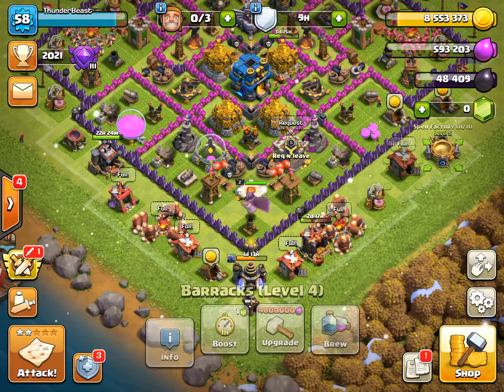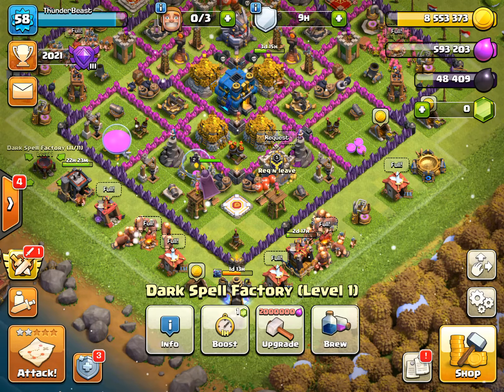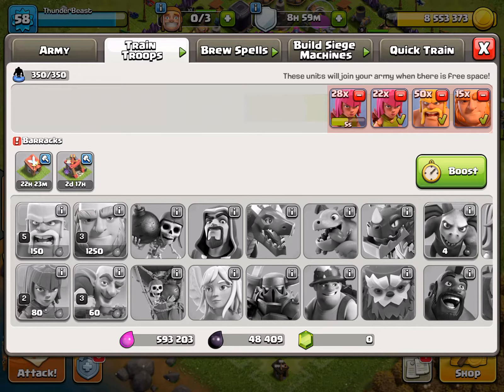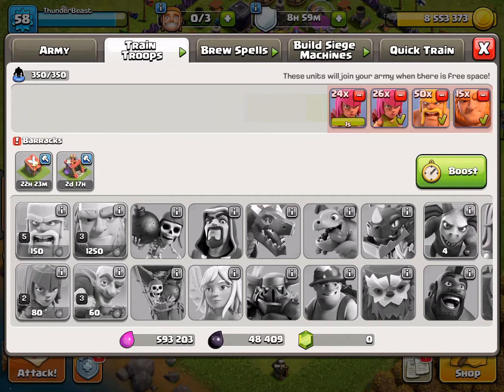That's how you stay safe from electro dragons. Now, one strategy I've personally tried that's great is GiBArch — giants, barbarians, and archers. Giants are great for their hit points and ability to target defenses. Barbarians are great for housing space efficiency — their damage is low at 23 each, but 100 barbarians together deal 2,300 damage. Archers add great ranged support.